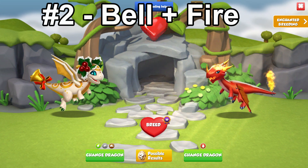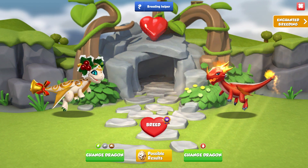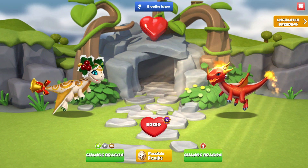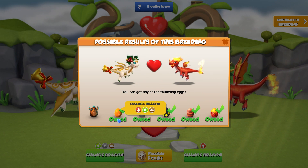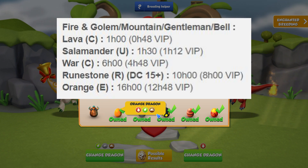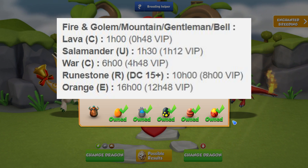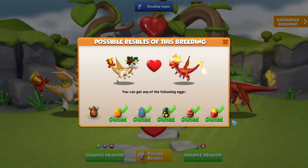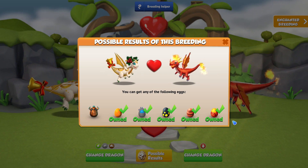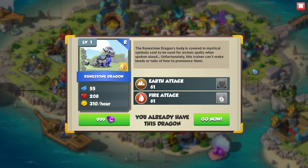The second best combination I would suggest is the Bell plus Fire Dragons. Again, you can replace the Bell Dragon with the Gentleman, Mountain, and Golem Dragons and this combo will work just as well. This combination also only has five other possible outcomes and a couple of them have breeding times of less than two hours. The only downside is that the dragons are all limited time and the longest breeding time is 16 hours. If you're someone that can log in at random intervals when your dragons have finished breeding, then this would be the better combo over combo one. If you don't have many dragon collector points, you also won't have the rune stone as a possible outcome. So both combo one and combo two can be better than one another depending on your circumstance, so keep that in mind.